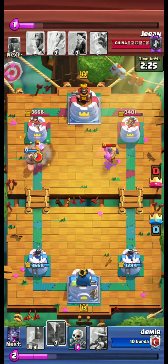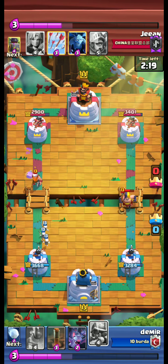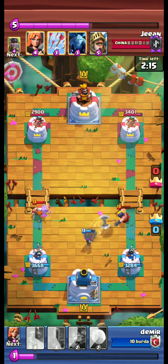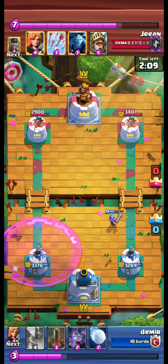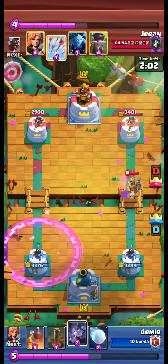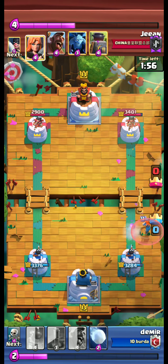The executioner kills our valkyrie. A fork on the left side and a lumberjack appear. We use musky — firstly to kill the executioner, then to take care of the lumberjack. Musky is advancing on the right side, and a prince appears. We use bats, arrows, and valkyrie.